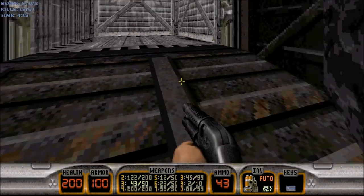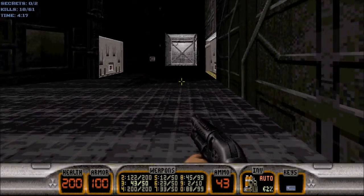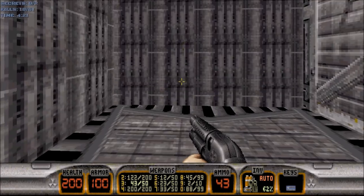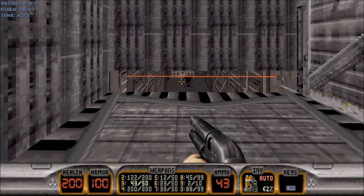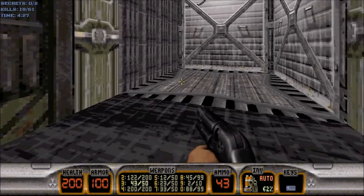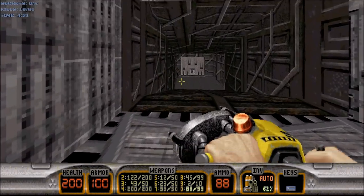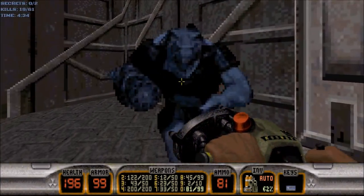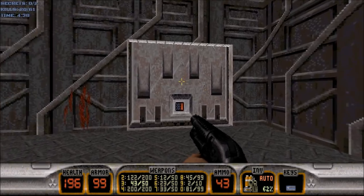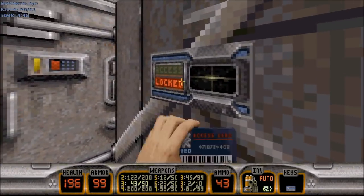We're done with this downstairs area, so we'll go back up. Let's go back up the elevator and wait for the stupid enforcer to commit suicide. I mean, how stupid are these aliens? Anyway, there's a regular door here and then the blue key door, so let's go inside.